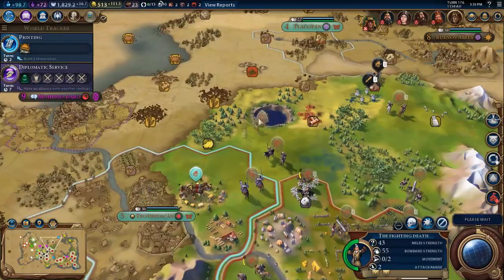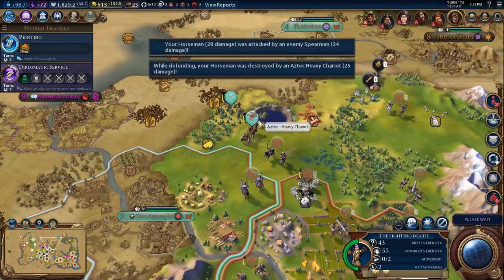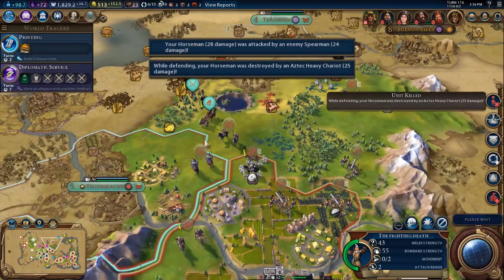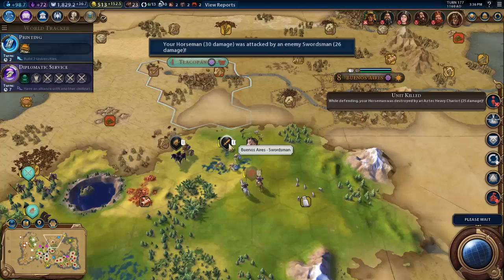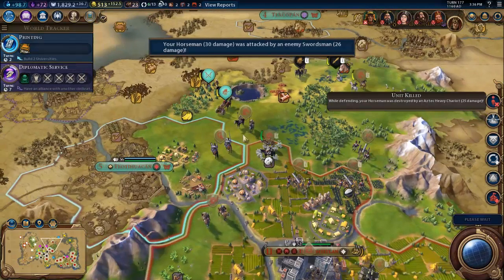Next stop is Xi'an. Oh no, they did take our general — knew I shouldn't have brought him up there. It's a bit of a shame. Oh, we're at war with one of the city states, Buenos Aires as well. Shouldn't cause too much trouble though.